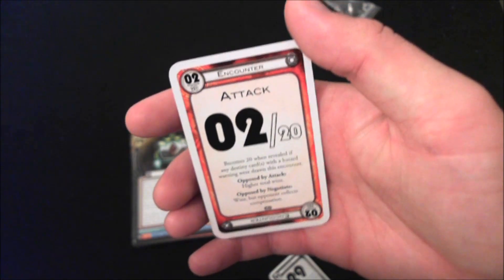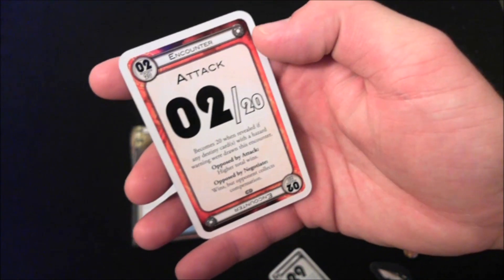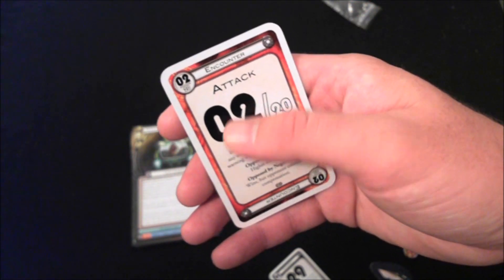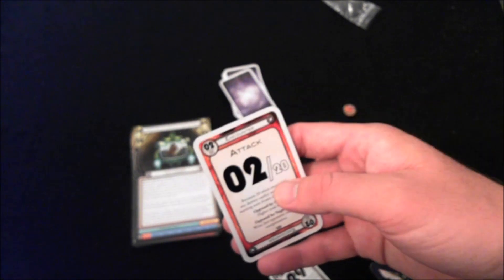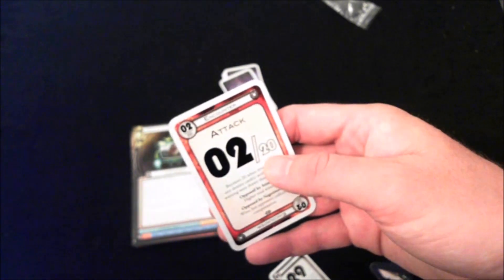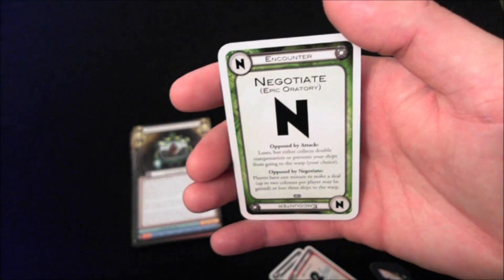There are also new attack cards, which look odd at first. You have a main number in black and another number in white. In most situations you only use the black number — the bigger one. But you'll use the white number if you're in the middle of a hazard. If your Destiny card has a hazard icon, usually only used with the hazard deck from another expansion, you use the white number instead. So hazards actually make these cards better.